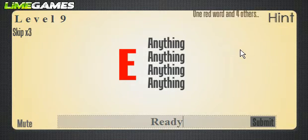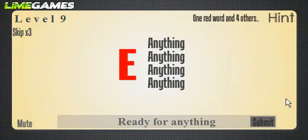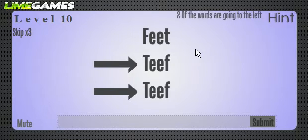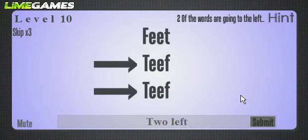The hint here is 'one red word and four others — Red E and then four anything.' Next, two of the words are going to the left — that was a helpful hint, but this is a very easy puzzle so I didn't need to look at it. The answer is 'two left feet.'